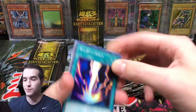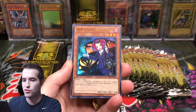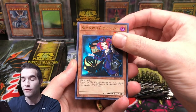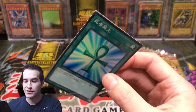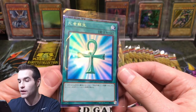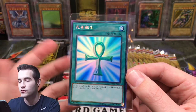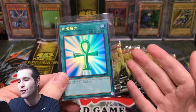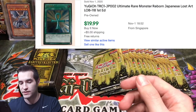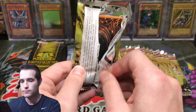We have a Raigeki right off the bat — super rare, that's pretty cool. Okay, Cyber Dragon Nachster, Tour Guide from the Underworld, and Monster Reborn as a collector rare — wow, that's actually really cool. The original OCG collector rarity looks even better. I hope the newer collector rares they said they're making will pop a bit more. Anyway, that's a good start already for the OCG side.